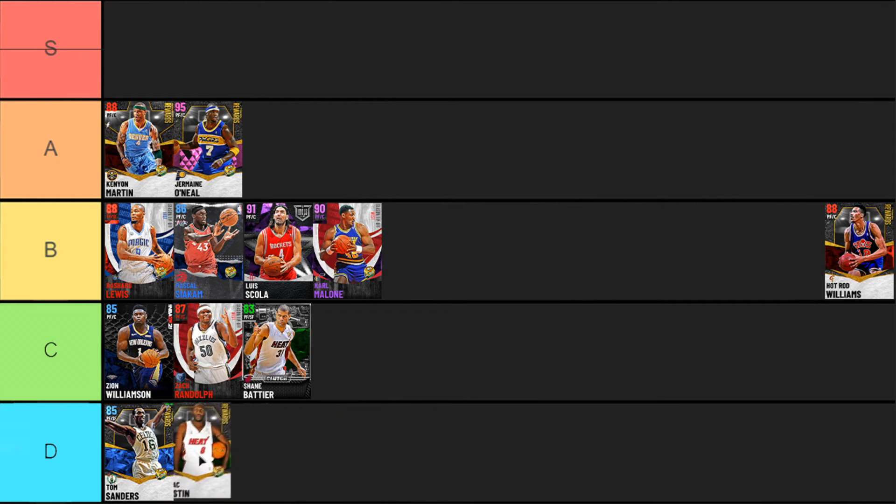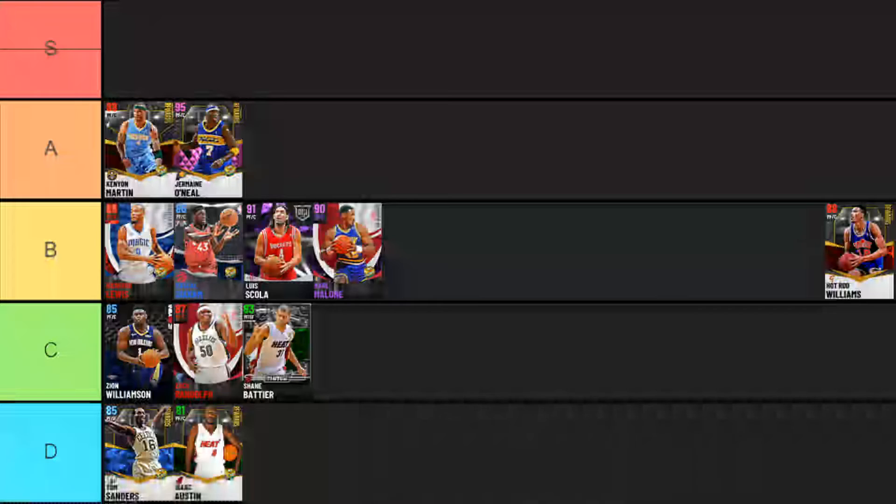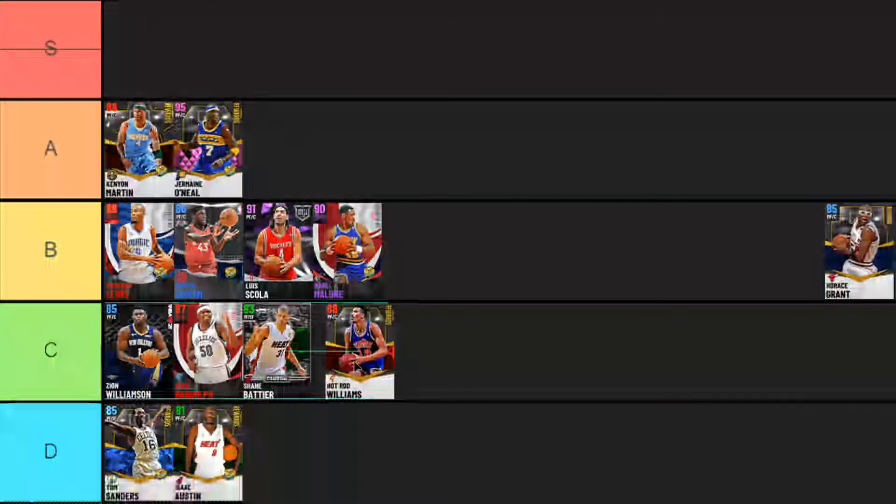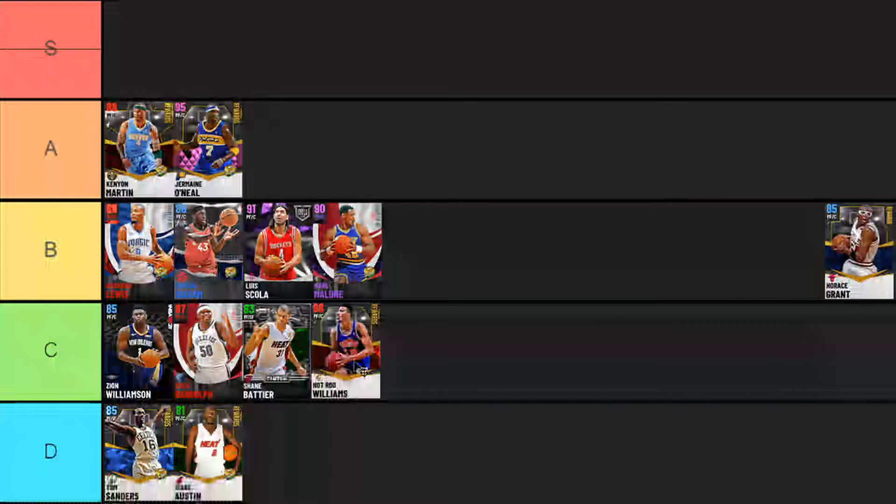Isaac Austin is probably one of the worst cards in the entire game — he's a meme. Get his ass down in D tier. He is so, so bad, literally just does not do anything well and is a complete waste of tokens. Next up we do have Hot Rod Williams, who is a nice finisher and really good rebounder, but defense isn't really too great, he can't shoot at all with only a 60 mid-range, and he is a little bit slow. Despite being a good finisher I don't think he is as bad as Tom Sanders and Isaac Austin, but he is bad, so I'll throw him into C tier.